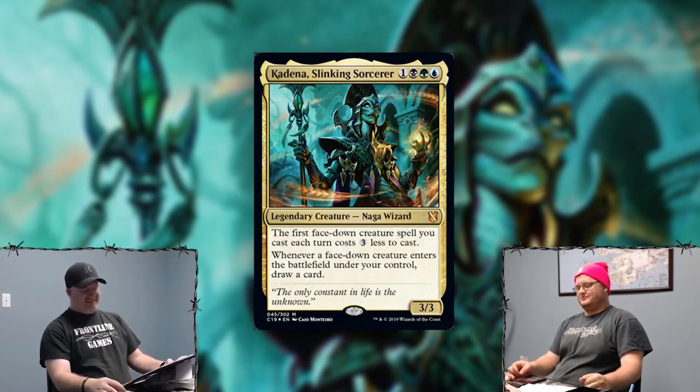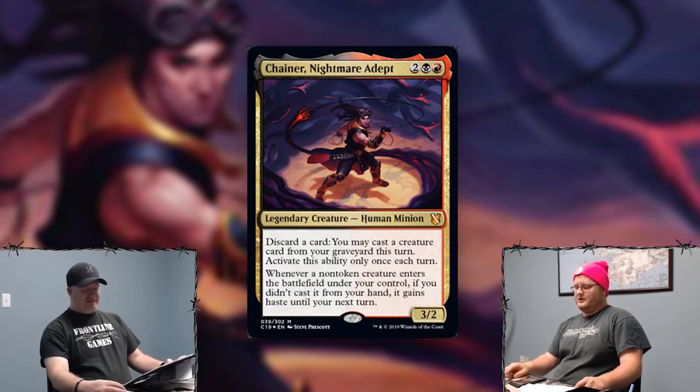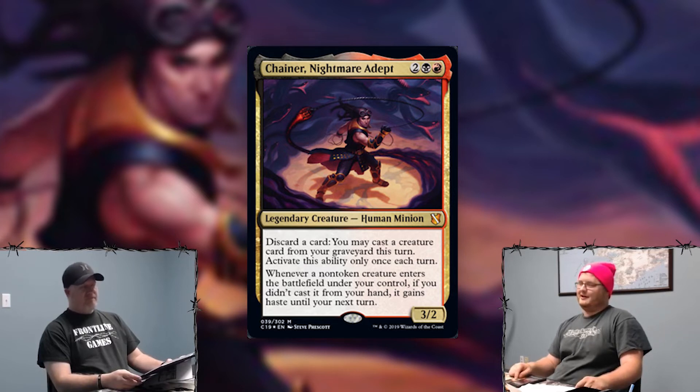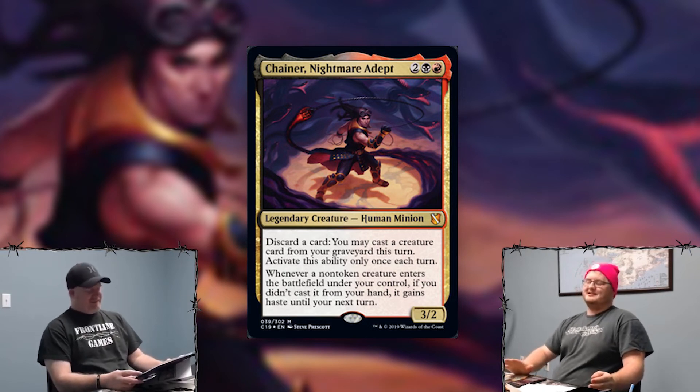My next card is another multicolored card — red, black. Good old Chainer. The reprint of Chainer, Nightmare Adept. He was mono black before, now he's a little madness. Black, red, two mana, 3/2. Discard a card: you may cast a creature card from your graveyard this turn. Active only once each turn. Whenever a non-token creature enters the battlefield under your control — if you didn't cast it from your hand — it gains haste until your next turn. I'm playing the red-black deck and this card is bananas. It fuels itself, puts the card in the graveyard, then you cast it. A cool combo is with Rise from the Dark Realms — you get all creatures back from everybody's graveyard and with his effect they all gain haste.